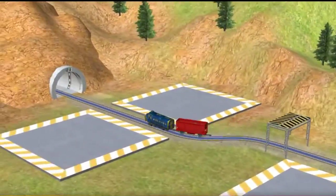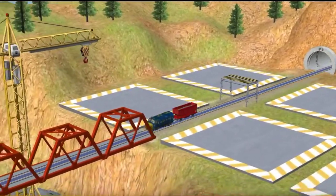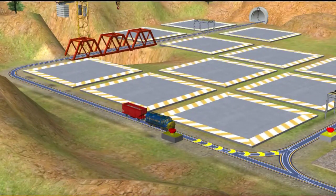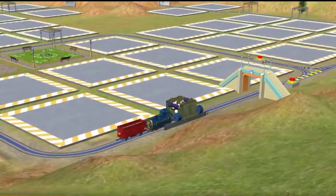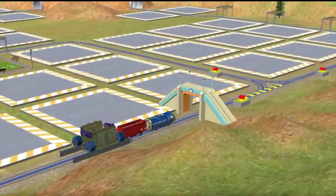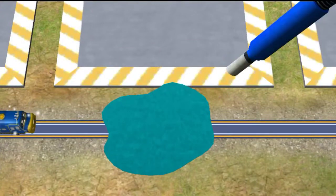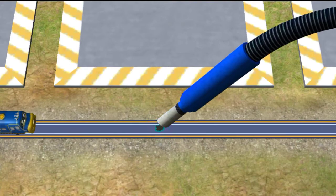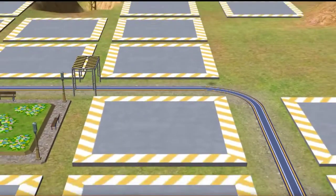Emergency flood alert! Ride the rails to find the water and help dry off the track. There's water on the track. We need to clean that up quick. Use the vacuum to suck up all the water. You did it!